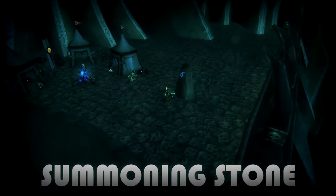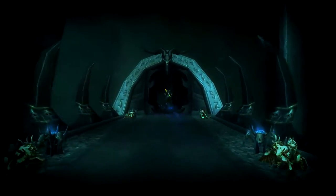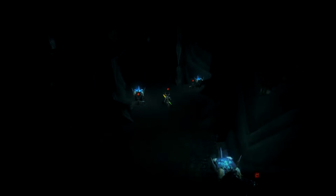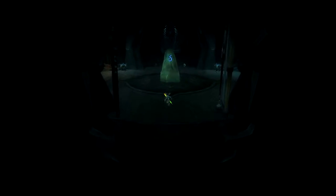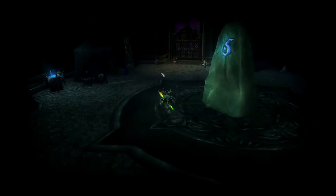On the right you will find the summoning stone. If you go on the right upper bridge you will find the dungeon wing. The dungeon wing contains three dungeons: on the left you have the Forge of Sol, in the middle the Halls of Reflection, and on the right you have the Pit of Serra.